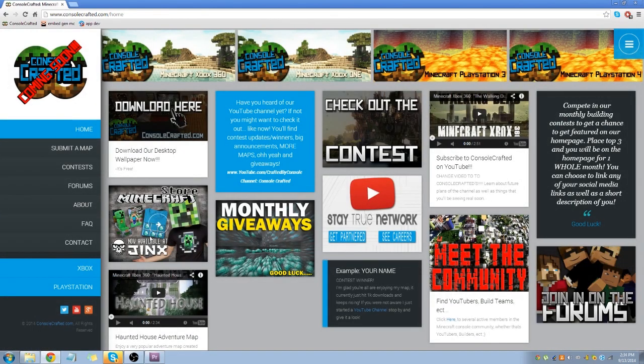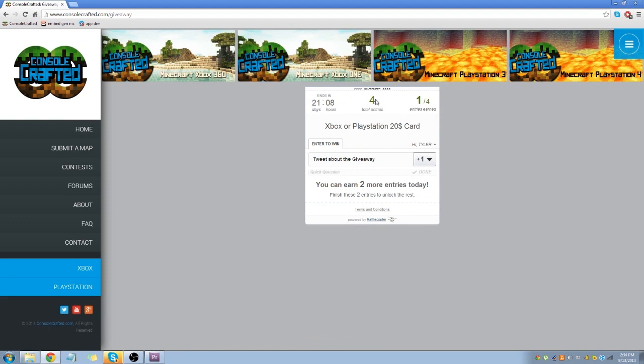We've got the Minecraft store to get your Minecraft apparel over at jinx.com. We've also got monthly giveaways — I'm really excited for this. The prize is an Xbox 360 or PlayStation $20 card. It'll notify me who the winner is via email and notify you too, and we'll get in contact and I'll send you the gift card code. To enter, you answer a quick question — the question was what do you like more: hunger games or adventure maps. I answered and got one entry. The more entries you have, the higher your chance of winning — currently I have a one in four chance.